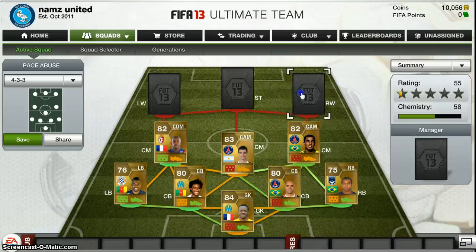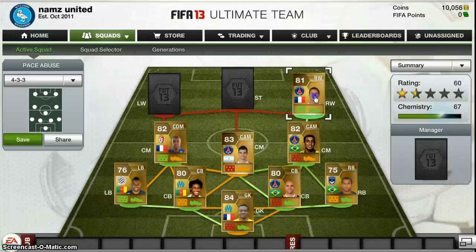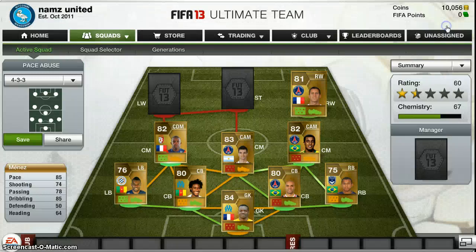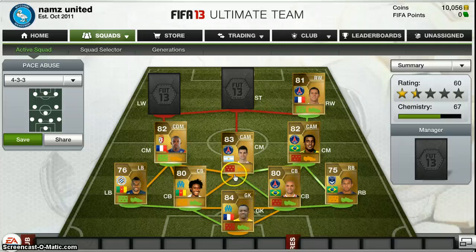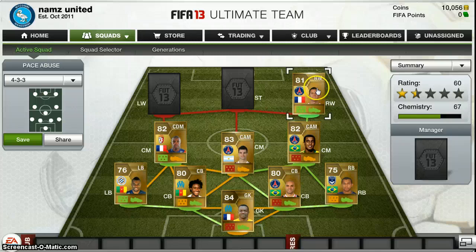So now we have three Paris Saint-Germain players, and on our right wing we have another one — you probably know who this is. Yep, it's Menez. And Menez is just a tank — he's got 85 pace, 85 dribbling, 74 shot, and 78 passing. I don't know why most of these players are underrated, but he's cheap: 900 coins, really cheap but really good. And all three of these players have green chemistry between all of them because they're three Brazilians, Paris Saint-Germain — it all works pretty well.